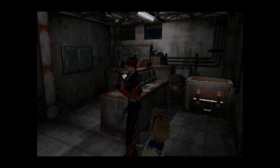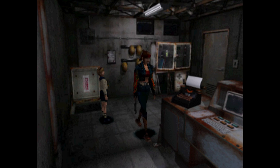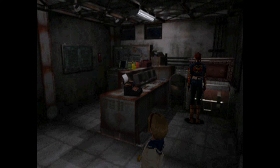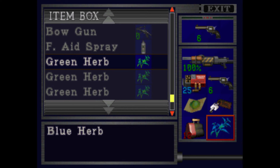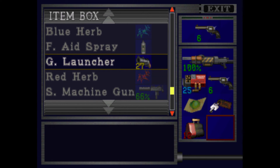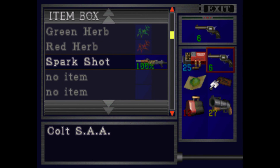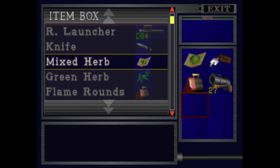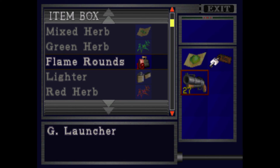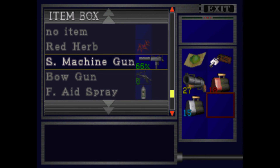Sherry says to wait here while she checks it out by herself. Let's drop some stuff off — we do need the rocket line. Drop off the pistol and ammo. I'll probably just use the grenade launcher for the rest of the game. Let's put that in my inventory.